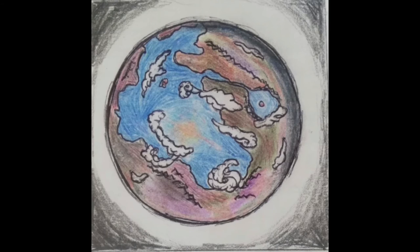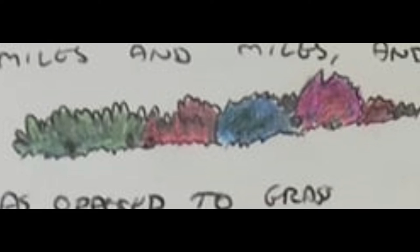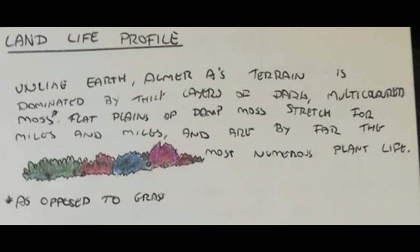Unlike Earth, Almaray's terrain is dominated by thick layers of dark multi-coloured moss as opposed to grass. Flat plains of damp moss stretch for miles and miles, and this moss is by far the most numerous and diverse of all plant species on Almaray.